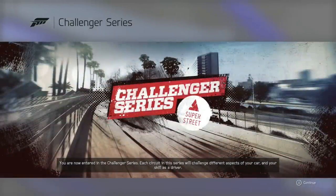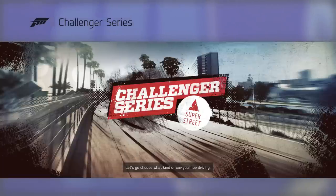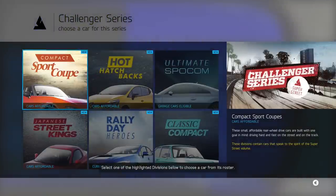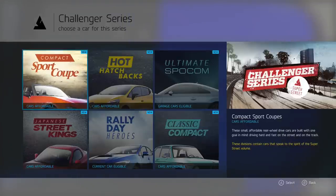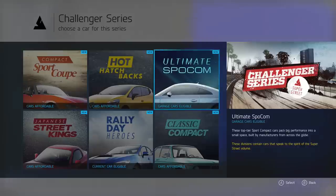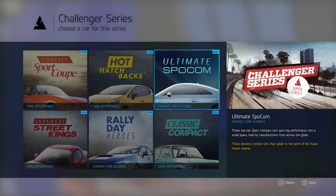Let's select our first series. In the Challenger Series, each circuit will challenge you to choose what kind of car you'll be driving. A division contains a group of cars from a specific car subculture — select one of the highlighted divisions to choose a car from its roster. There are all sorts of different car types and classes to pick from.